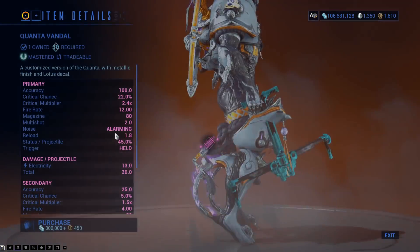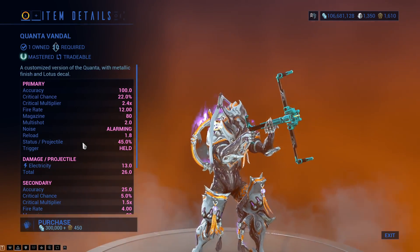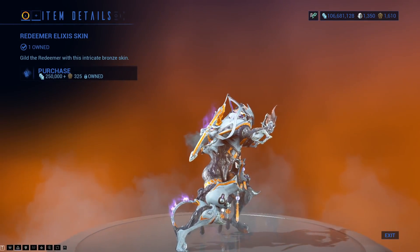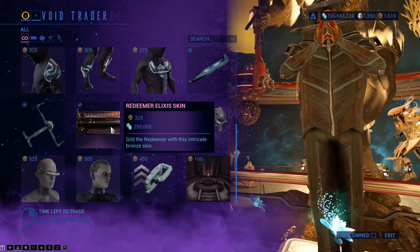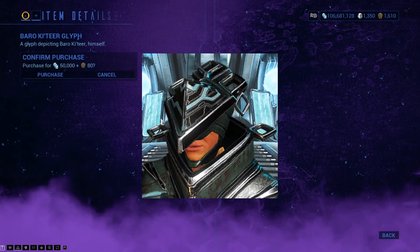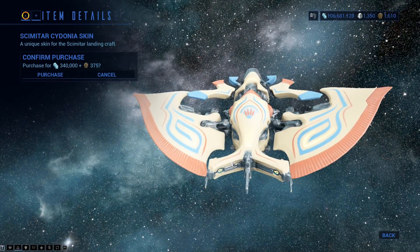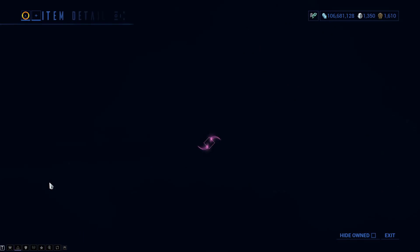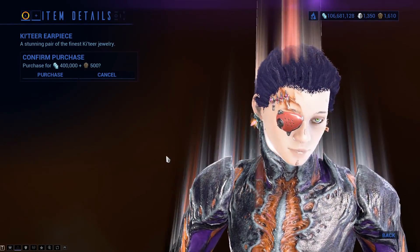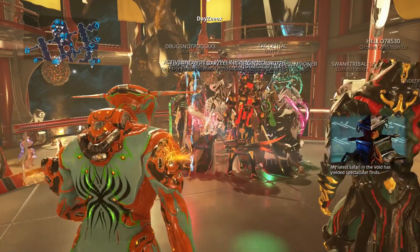There is nothing wrong with the Prisma Veritux; it works really well. There is the Quantavandal — I'd still go for the Galaxian over this one, as the Quantavandal has been back several times before. There is the Redeemer Elixir Skin, just a skin. It's a bit annoying that it starts where it does and you have to wait for it to rotate. The Baro Ki'Teer Glyph, the Scimitar Cydonia Skin with endless colour options, the Catia Atmos Oculus for your operator, the Catia Earpiece for your operator, the 3D Affinity Booster, and the Sands of Inaros Blueprint.